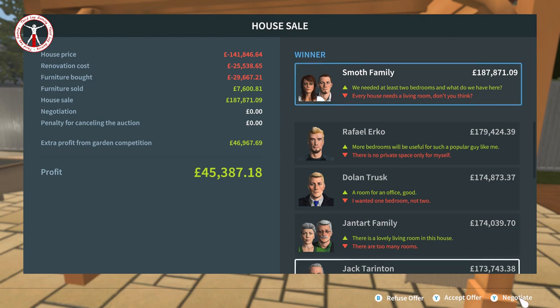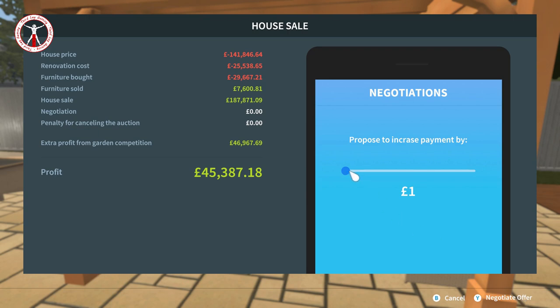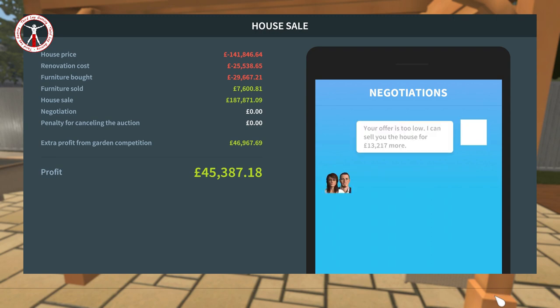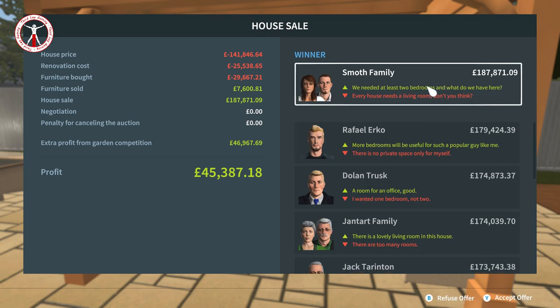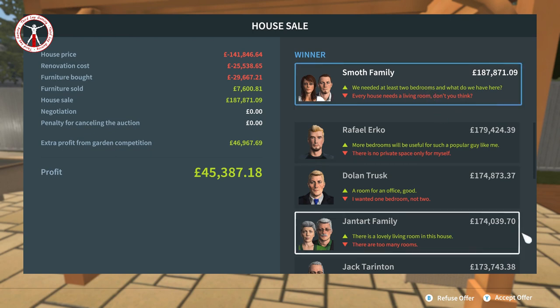They've offered 187, so I'm thinking of trying another 13 to get it up to 200. Going to negotiate - our response is: 'Your offer is too low, I can sell you the house for that much more, we don't have such money, sorry.' So we've basically got the choice of accepting or refusing. I guess we're going to have to accept. But there you go - that's how much profit we made. Not the best amount.